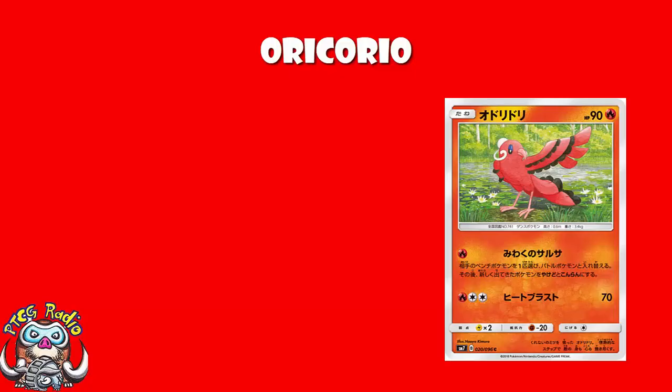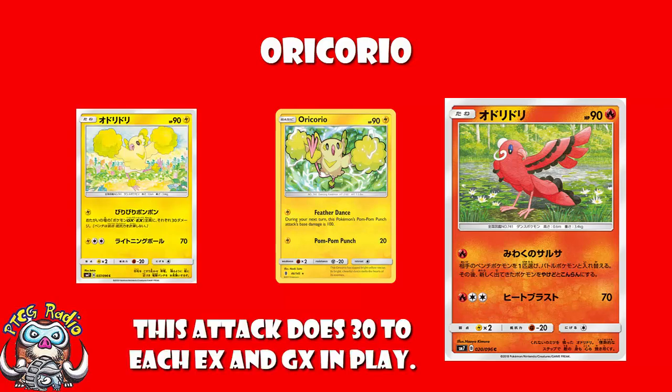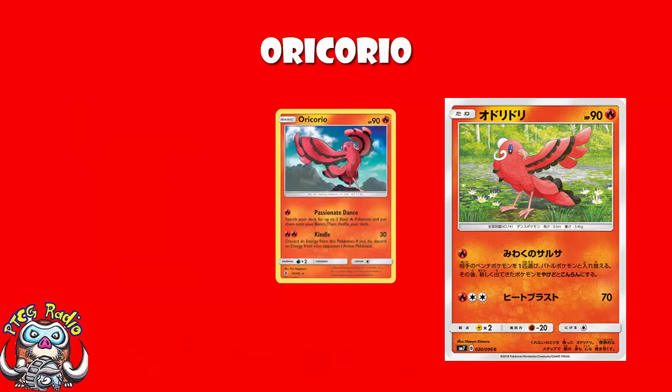Oricorio. Weirdly enough, I said this in a recent video: when Guardians Rising came around, we had a whole bunch of Oricorios, and the Pom Pom Oricorio was just bad — like, really, really, really bad. But then in Sun and Moon 7, the Pom Pom Oricorio is actually really good: 30 damage to each EX and GX on the field, starting to get a little bit of love. Well, the Bailey-style Oricorio in Guardians Rising was alright.